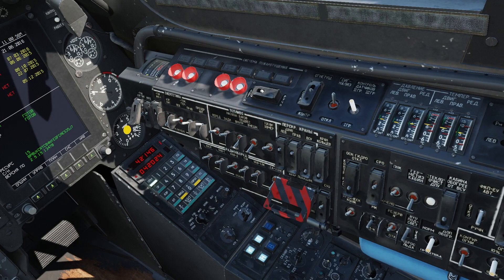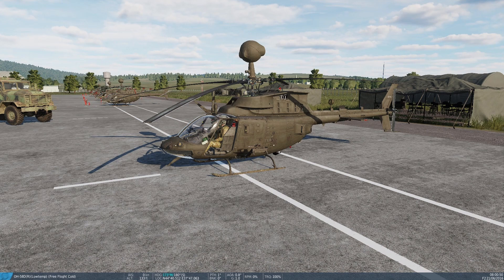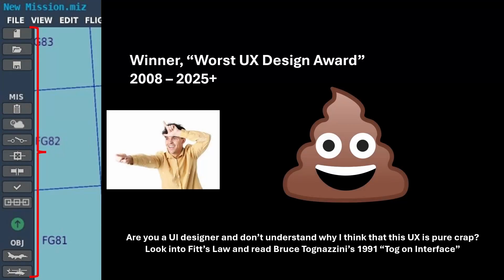DCS is mainly a cockpit simulator. It truly excels in simulating what happens inside the confines of a cockpit, and it is also very good at simulating how your manipulations in the cockpit translate to results in the simulated world around it. And, unfortunately, that is also where Eagle Dynamics' expertise ends. I believe that ED do not know how to transform an excellent cockpit simulator into a fun, engaging game experience.